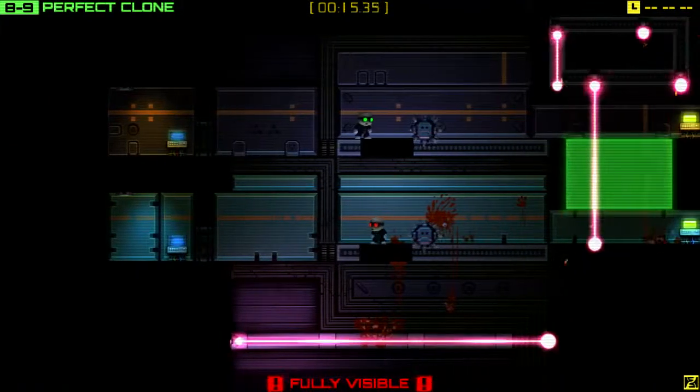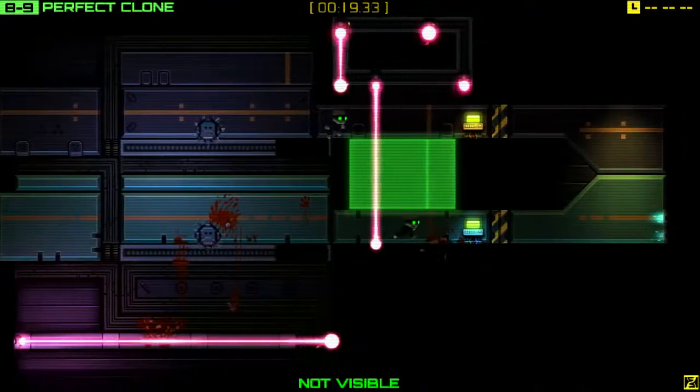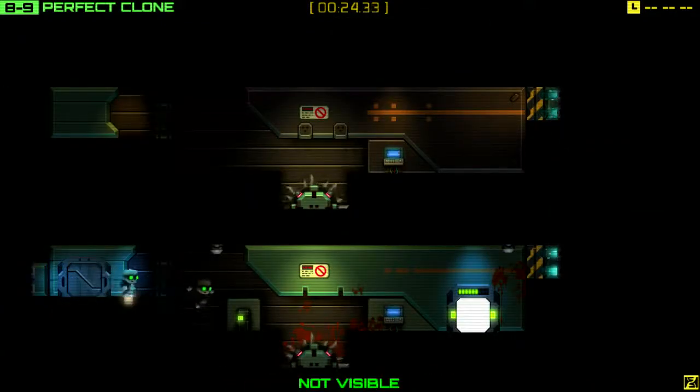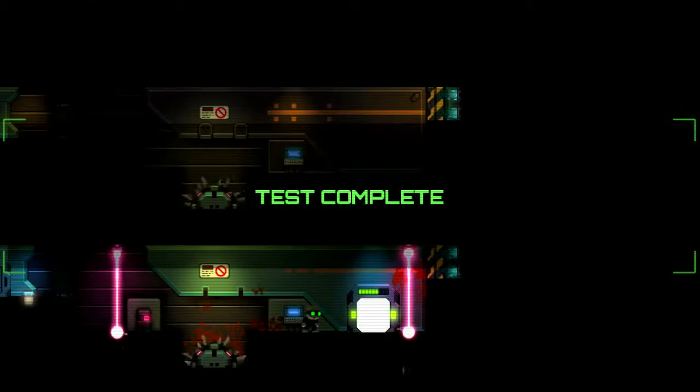Here's where you can get an advantage over the clone. Jump over and then jump across before it will. It will wait for the platform to be fully across before it will hack the terminal. You can get your advantage here by jumping across like we did. That will give you the advantage that you need and get you that S-Rank.